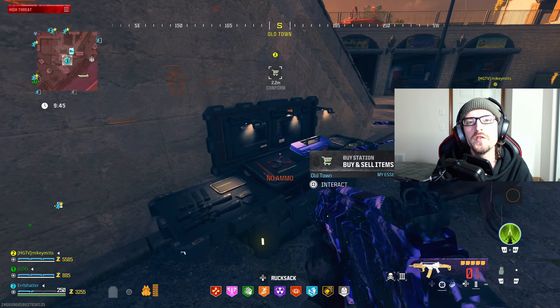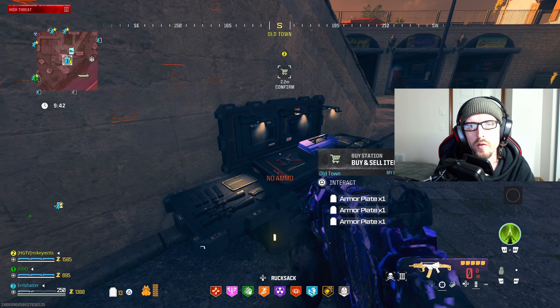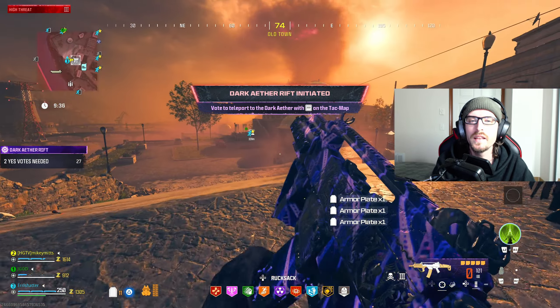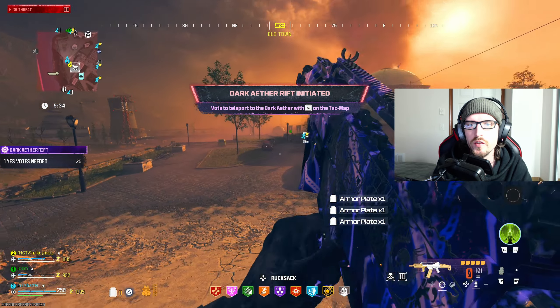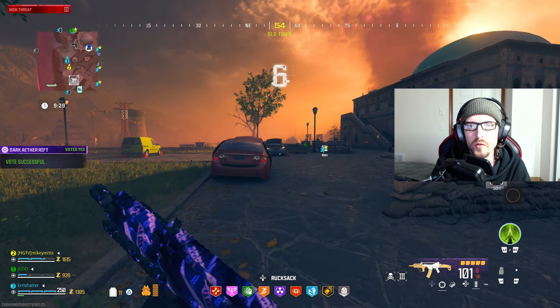Once you guys are actually ready to take on the mission, open up your TAC map and look toward the northern point of the high threat zone, kind of near the bridge that leads over to Popov Power. There you'll see the little icon for the new extract that you can take. Head over to it where you'll initiate it, adding you into a new Dark Aether portal.